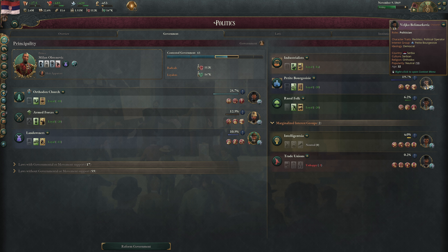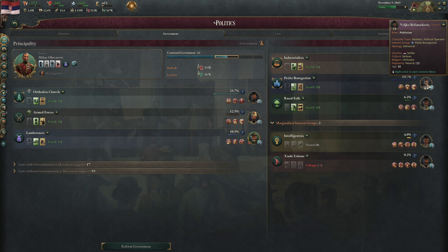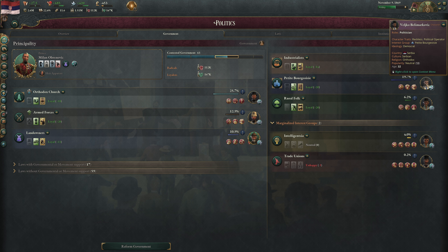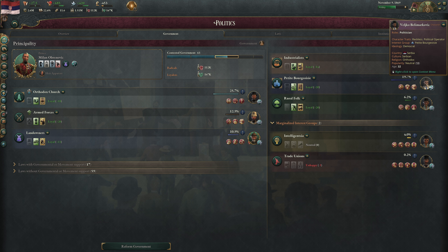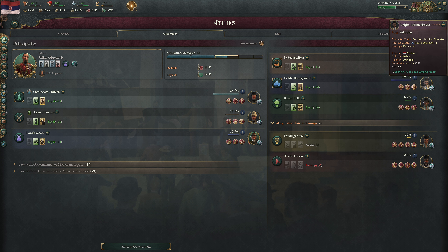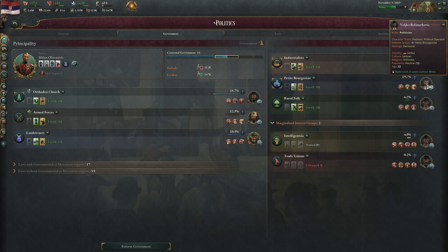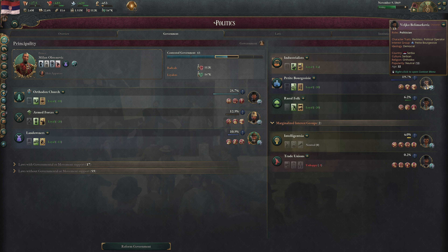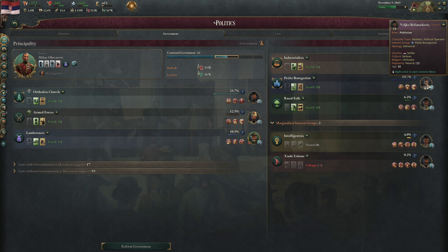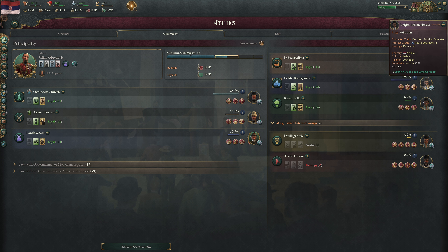Could we throw out landowners or Orthodox Church to bring in this land reformer? No combination works — nothing. With just petite bourgeoisie it would be about 20% success chance; with the reformer configuration we might get 35%. But illegitimate government creates radicals. Unfortunately, we're just going to have to keep sitting there. If things become really dire, we'll throw the petite bourgeoisie in there for the success chance.